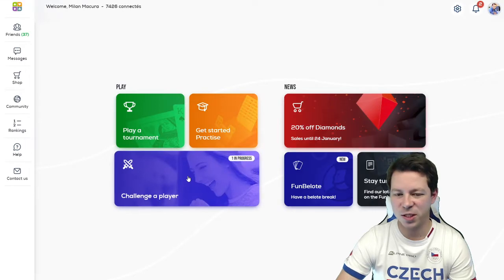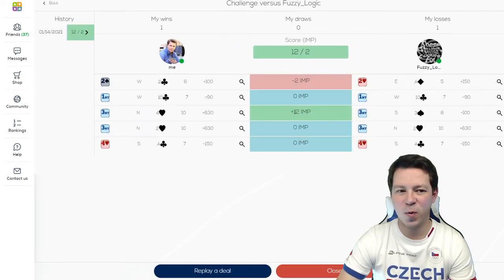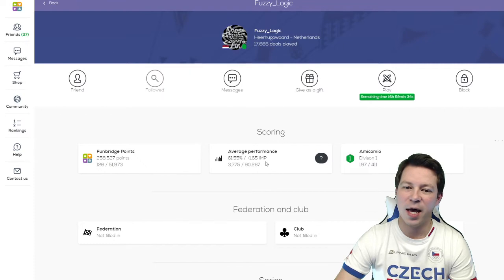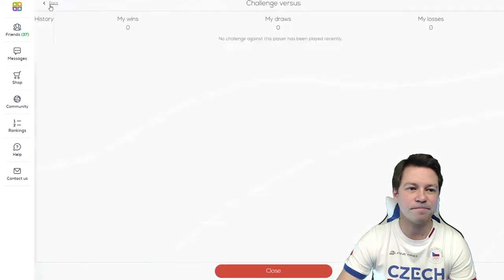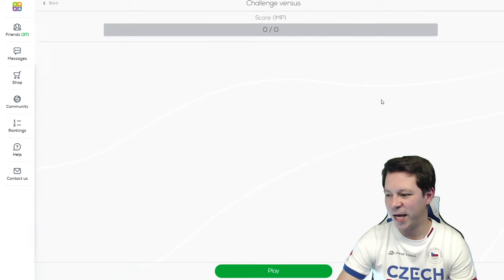So definitely a good one to play. If we go to the challenges and introduce Paul, we have 1-1 with our challenges. The last one went my way, 12 against 2, but see that a lot of boards were pushes. Paul is having plus 1.65 IMP average, so definitely a great player playing for Team Amicomio in Division 1 in the teams. So let's see how today's challenge will go.